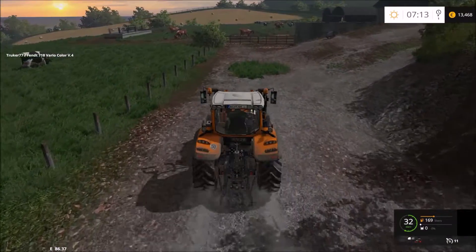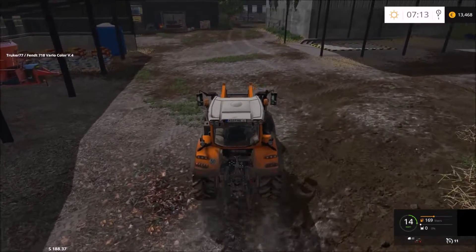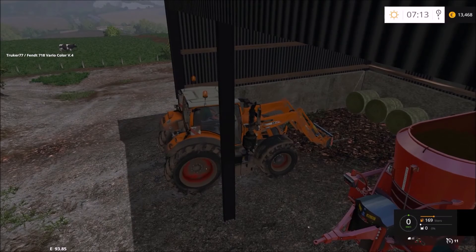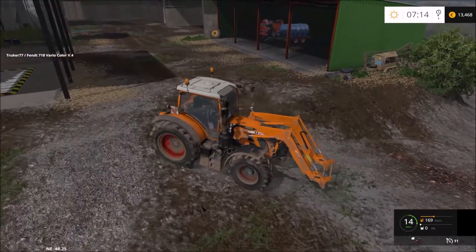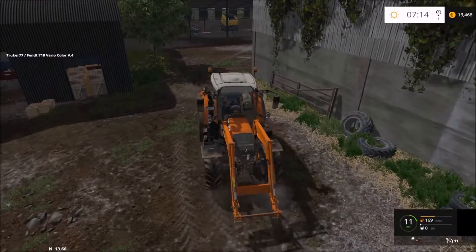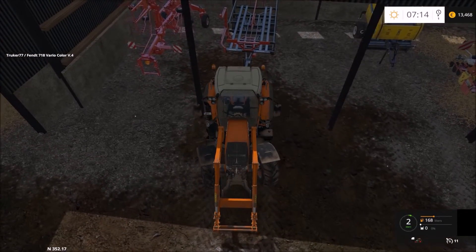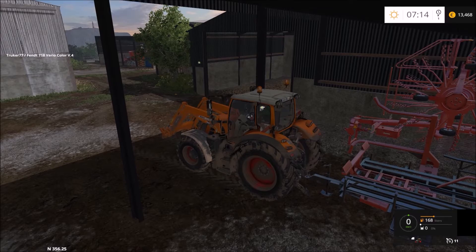I bought this Ursus trailer — a bale wagon — you'll see it when I hook it up to the tractor. We'll soon maybe buy some more cows, because cows give you a fast, steady income on the farm every day. You don't have to go sell grain or anything like that — the cows and the milk will sell themselves and give you a consistent income on the farm.